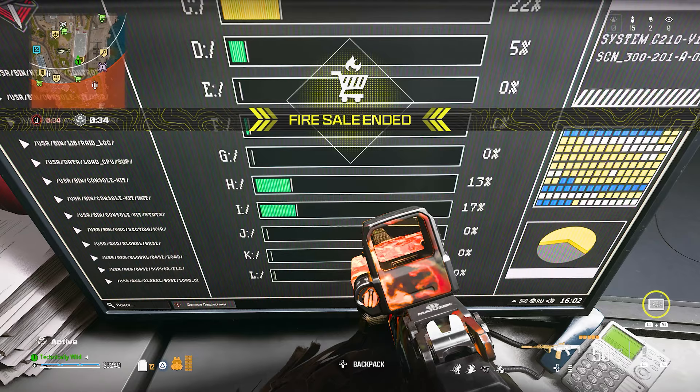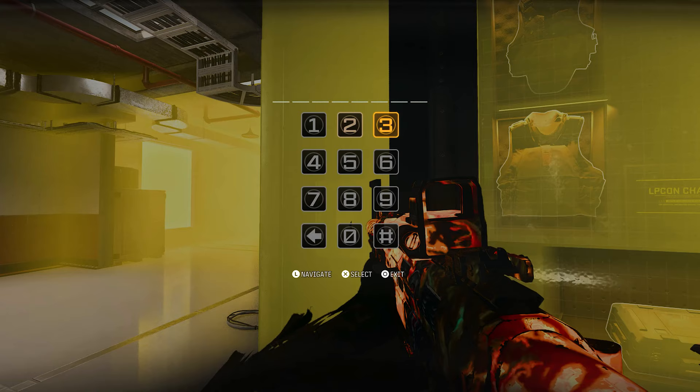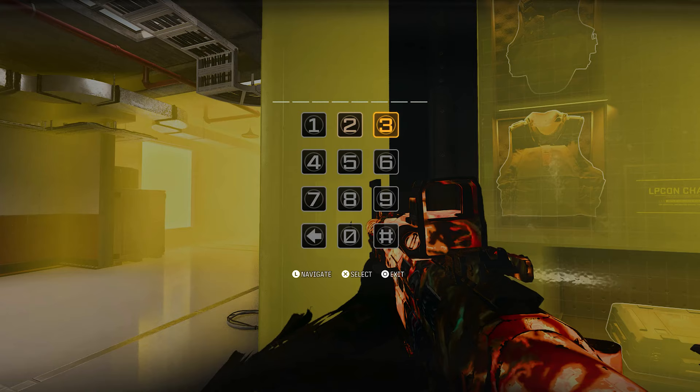In order from biggest to smallest, my numbers were 22, 17, 13, 5, and 1. So my code to unlock the case is 2, 2, 1, 7, 1, 3, 5, 1.